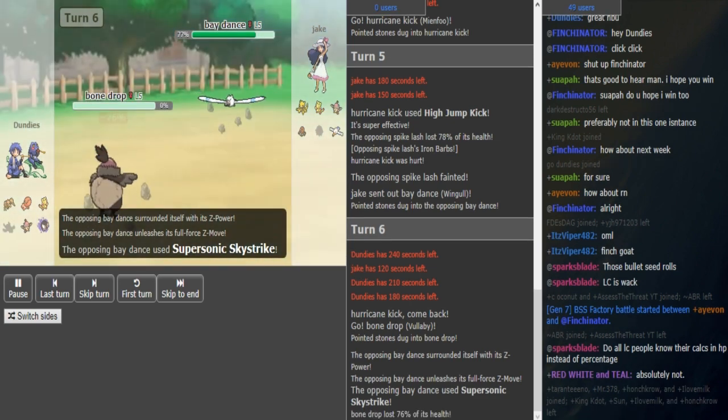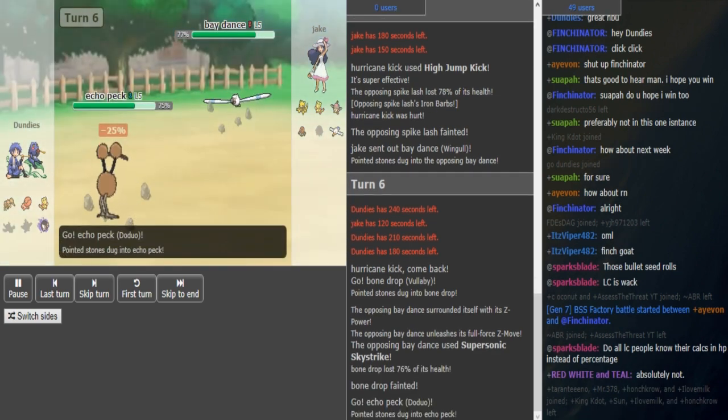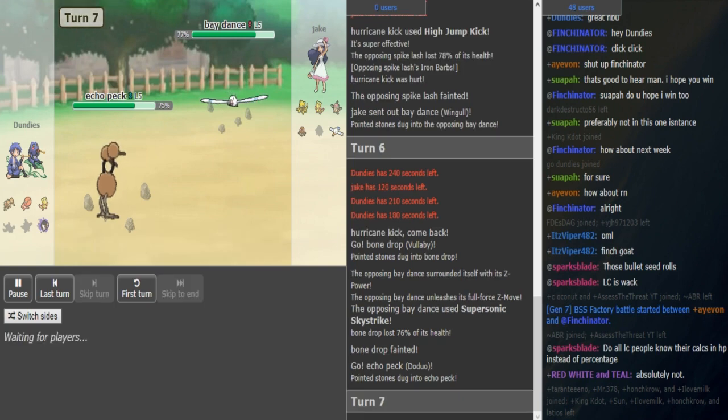Vullaby gets sent out and just drops with SkyStrike — so Wingull is confirmed the Z-move user. That's wild. So Gastly is probably Scarf then, or could be Life Orb, but Scarf is the most common.